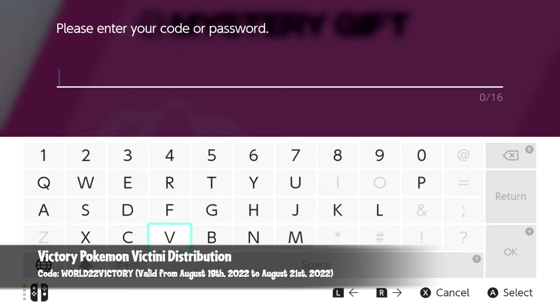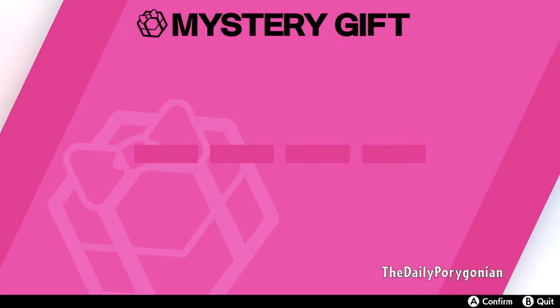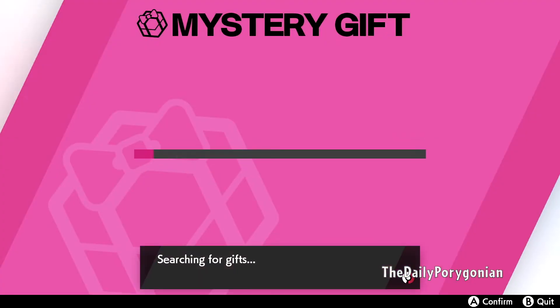So the code is W0RLD — that's W, zero, R, L, D — then the numbers 22, and then victory: V1CTR1. I'll put the code up on the screen right now. It's valid for 4 days. Once you've entered the code, head over to the OK button or you can press the plus button. We're going to press OK, and it is going to verify and search for a gift.